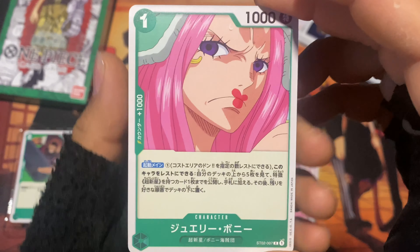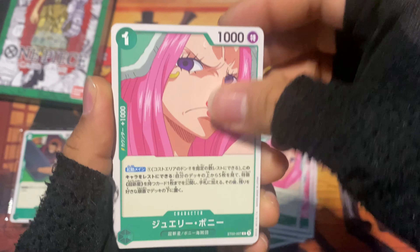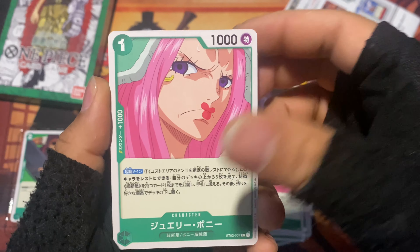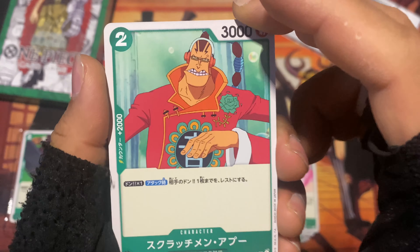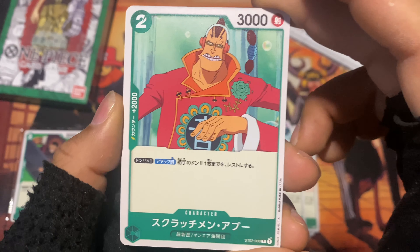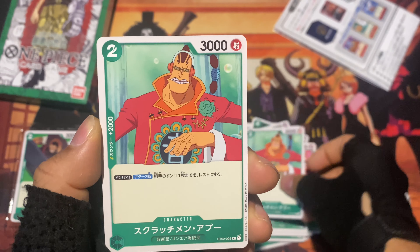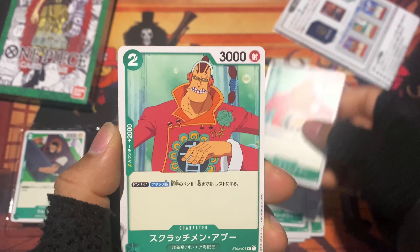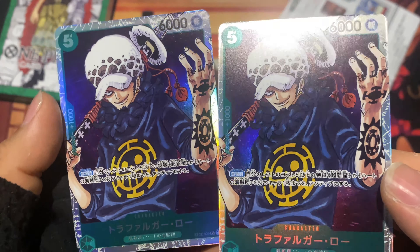Then there's Bonnie, who is supposed to be a 12-year-old but looks older because of her Devil Fruit. There are four Bonnies. Then there's Scratchman Apoo — he is the captain of his own crew. And there's Law — oh, two copies.